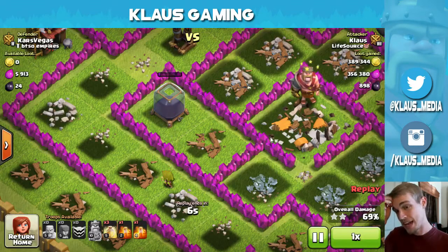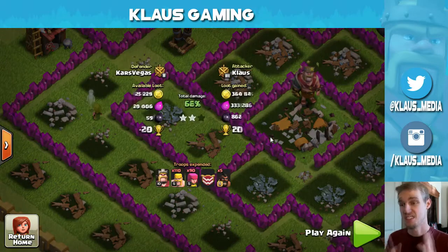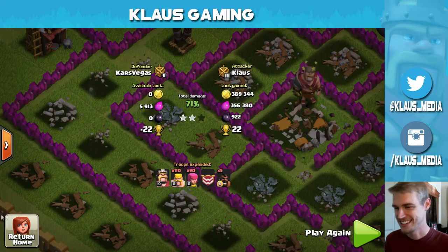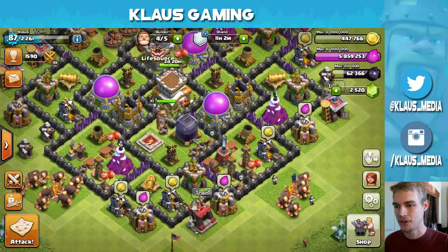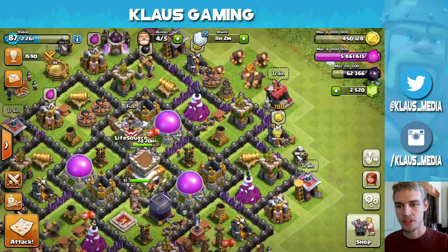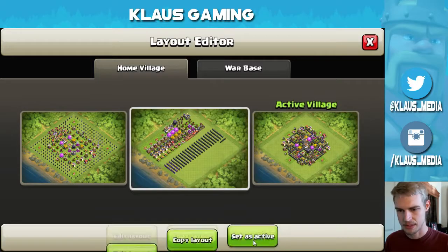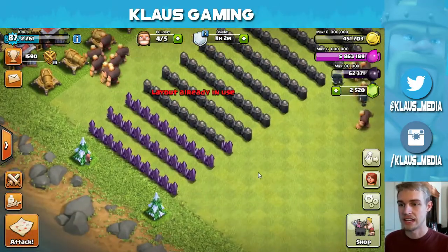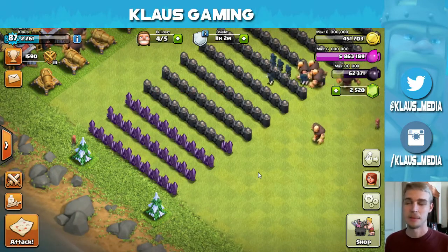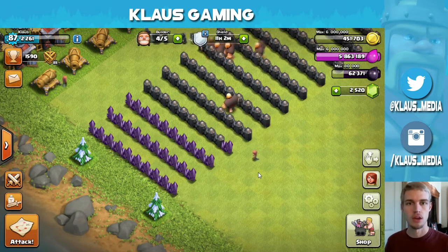That was amazing — dark elixir genius troops for once! Usually my troops get destroyed because they're morons, but this time they were smart. Let's do a wall update — that's what today's about. I've got two days and 20 hours until my town hall eight is over with and town hall nine starts up. I have 31 walls left, which is really nothing — that's about 15 million gold.